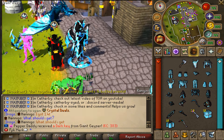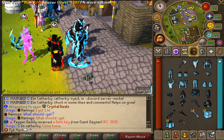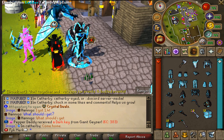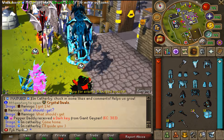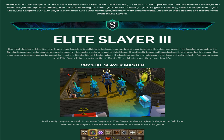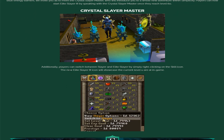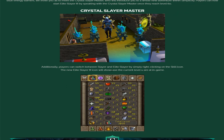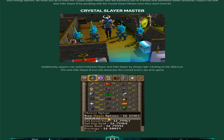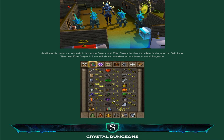Simplicity has just released the most hyped and awaited update ever — Elite Slayer 3. This is truly an update so many players have been waiting for. Here we have the Crystal Slayer Master. Players can switch between Slayer and Elite Slayer by simply right-clicking the skill icon. The new Elite Slayer 3 icon will showcase the current level you are at in-game.